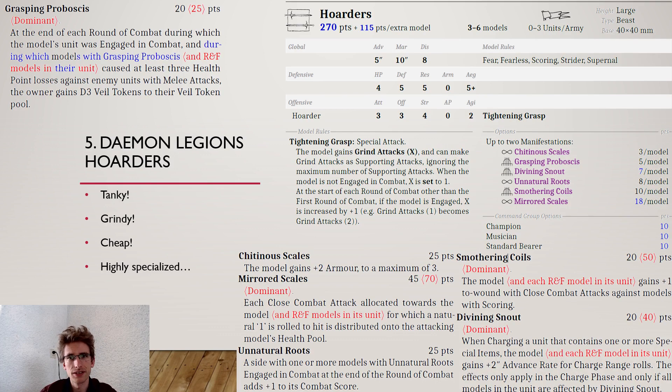Why the Hoarders? They're really tanky for the points you pay — 48 points each, at Defensive 5 with Resilience 5, and the Aegis because it's a demon unit. They're really grindy with the Tightening Grasp special rule, giving them grind attacks that improve every round of combat. In a unit of 3, that's still 12 hit points at Resilience 5 with a 5+ Aegis, for 270 points — quite a steal.